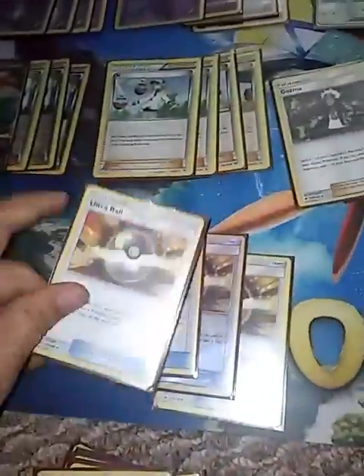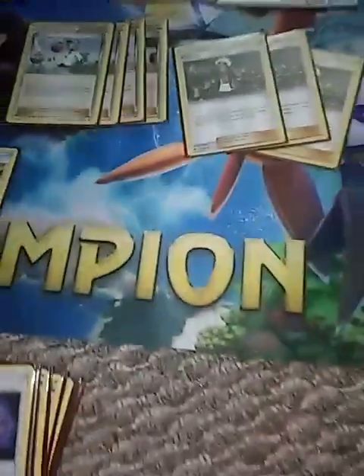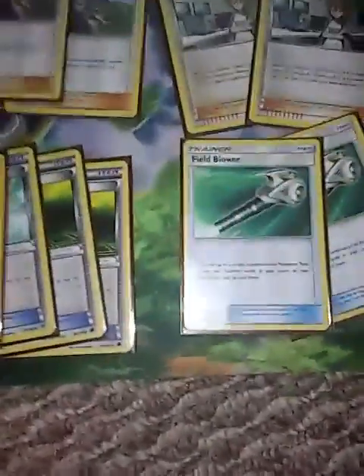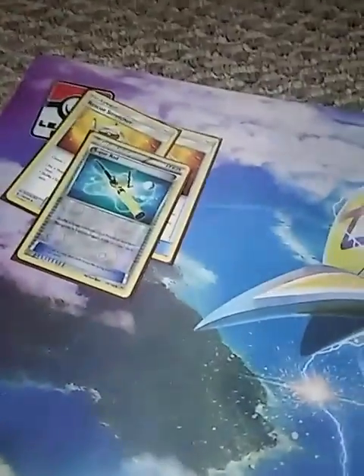4 copies of Ultra Ball for setup — standard. 4 copies of Choice Band, just to do 30 more, really consistent. 4 copies of Float Stone for free retreat. 2 copies of Field Blower — you can discard a Stadium card and play, plus 2 in any combination of a Stadium or an Item, so that's really nice. 2 Rescue Stretcher and 1 Super Rod.